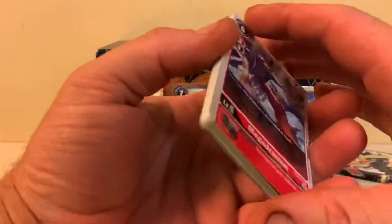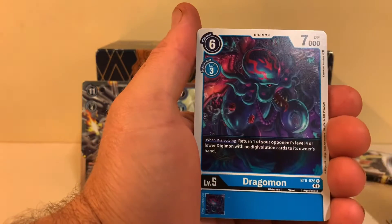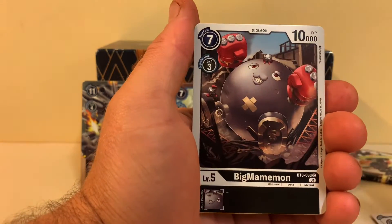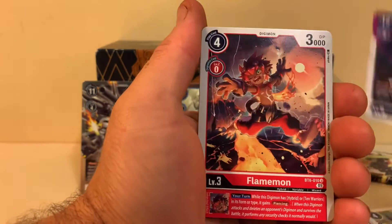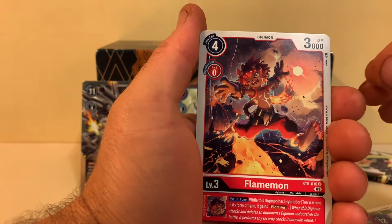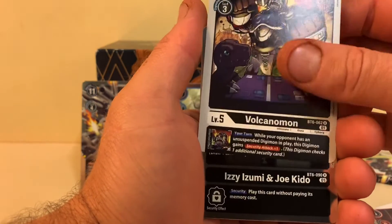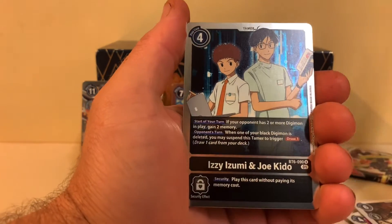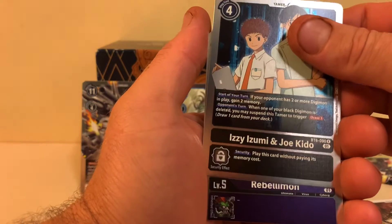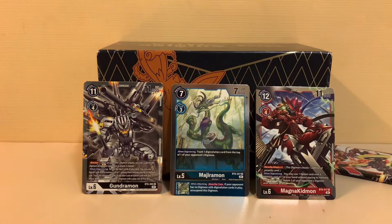Let's go — second last pack, can we turn things around? Starting to double up on some of these common cards now. If I can just get one super rare, or if I can get really lucky and get a secret rare, I'll be happy. Maybe a little disappointing just getting rares, but beggars can't be choosers — that's the way cards go. We have another rare — character rares — and another rare. We've pulled that one twice now. Down to our last pack, a little bit disappointing so far.